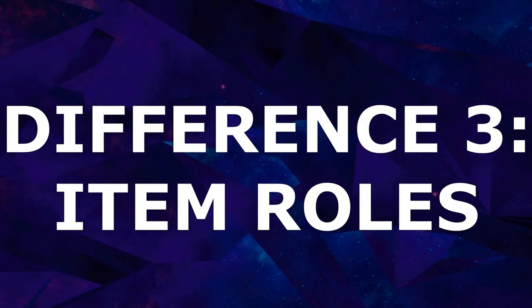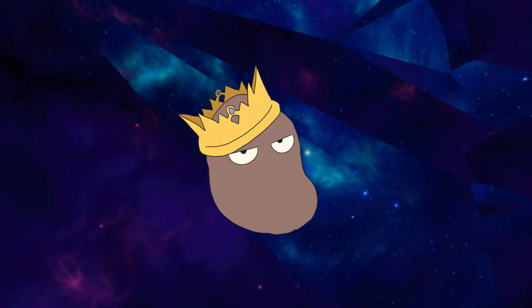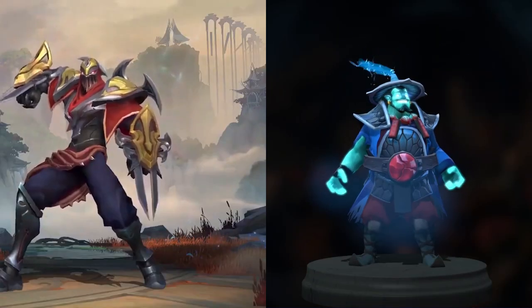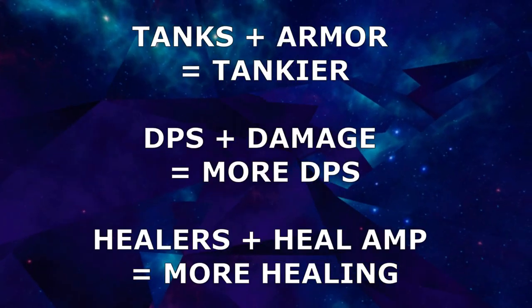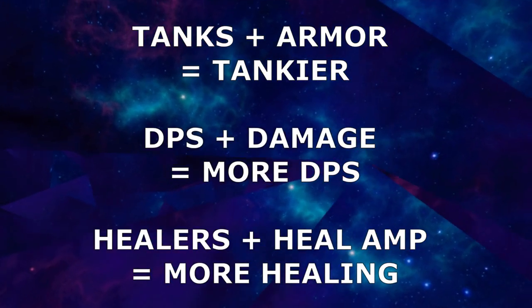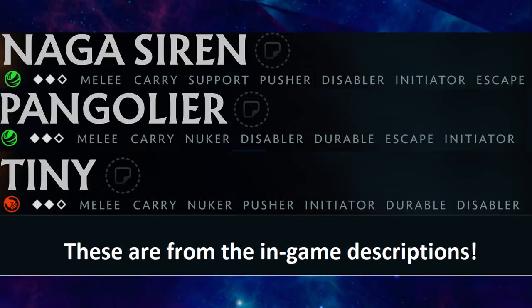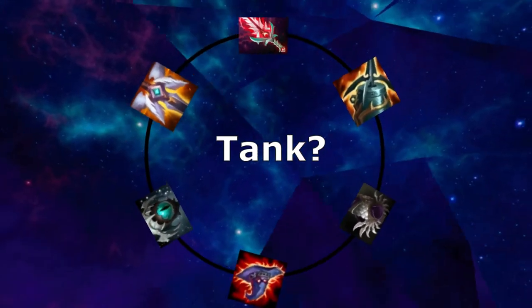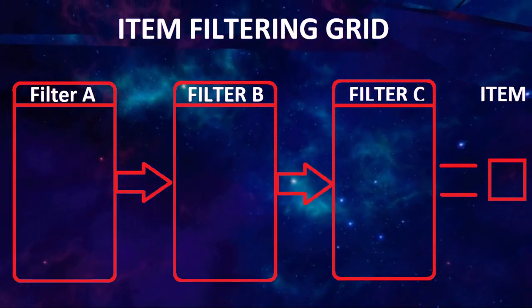Item Roles. The roles of heroes in both games is pretty similar when it comes to teamfighting. You've got tanks, DPS, assassins, supports, initiators — you get the idea. In each game, there are items you can buy to make you better at your combat role, though the roles in Dota can vary and heroes like to multiclass. To look at how item design caters to their intended roles, it's best to visualize a filtering grid for buying an item.